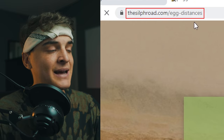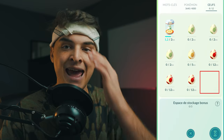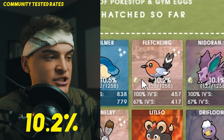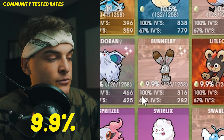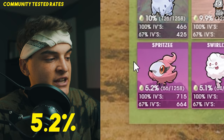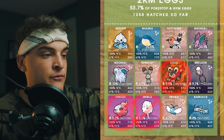Starting with the 2km eggs — I'm on sylphroad.com/egg-distance, link below. You get a 2km egg by spinning a Pokéstop with an egg slot open, with around a 53.7% chance of getting an egg. From 2km eggs you can hatch: Meditite (~11%), Wailmer (~10%), Fletchling (~10%), Nidoran Male (~10%), Nidoran Female (~10%), Bunnelby (~10%), Litleo (~10%), Drifloon (~9%), Spritzee (~5%), Swirlix (~5%), Swablu (~5%), and Barboach (~4%). All can be shiny except Litleo, Spritzee, and Swirlix.